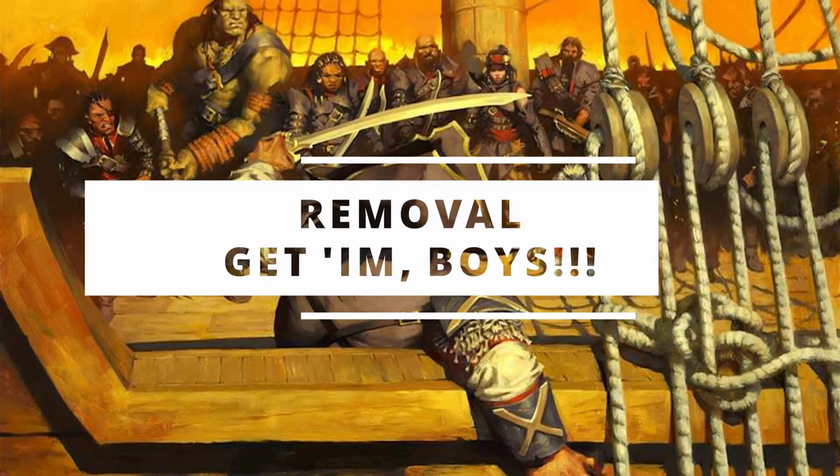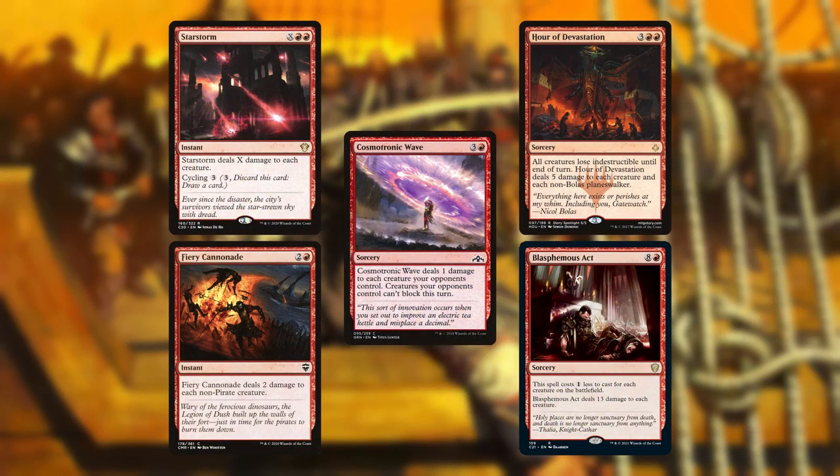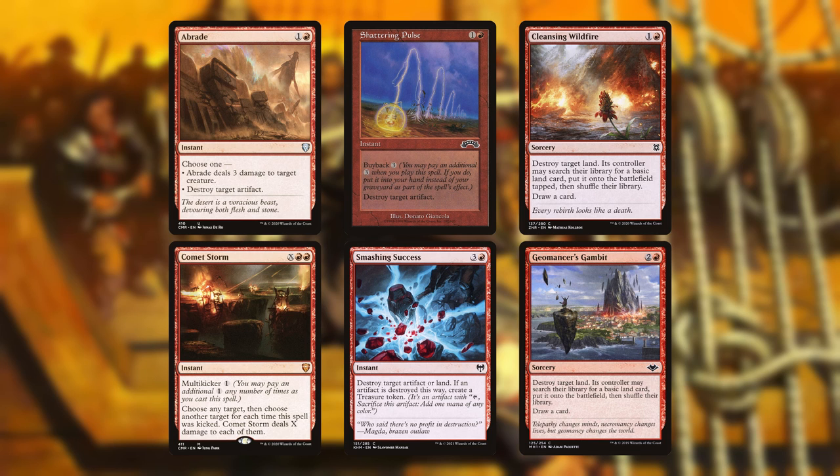We are now into our removal section. Normally I show spot removal then board wipes, but today I'm doing it backwards because board wipes are a big part of our plan. Our sweepers are Star Storm, Fiery Cannonade, Cosmotronic Wave, Hour of Devastation, and Blasphemous Act. These are here to remove your opponents' blockers. Cosmotronic Wave — which deals one damage to each creature opponents control and prevents them from blocking this turn — is arguably our best sweeper. I also have a special place in my heart for Hour of Devastation against friends who play Avacyn. Our spot removal cards are Abrade, Comet Storm, Shattering Pulse, and Smashing Success.